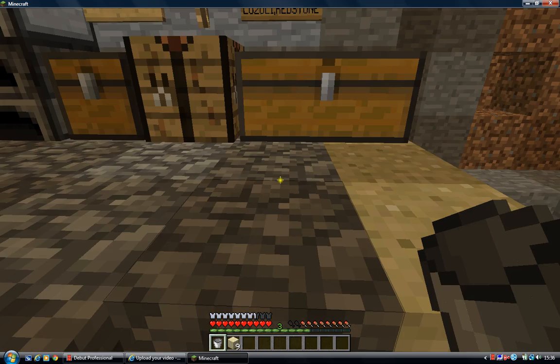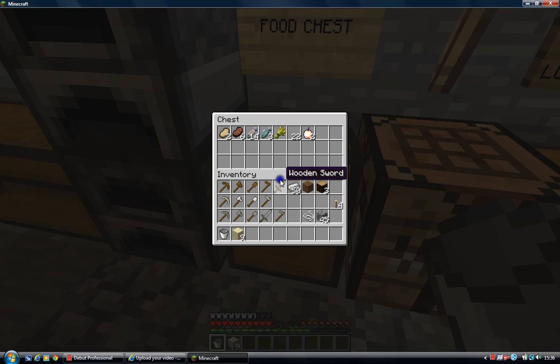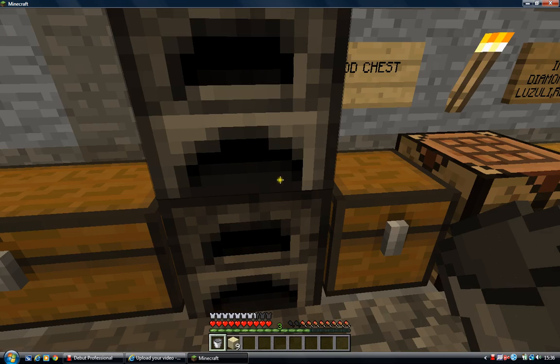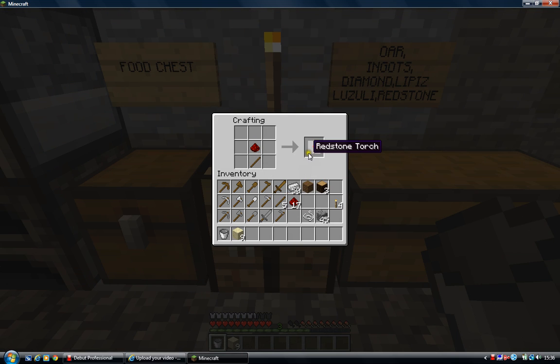Anyway, let's get down to what I'm showing you. So you will need one stick and one redstone. If you know how to make a normal torch, it's exactly the same — you just put it above and you have yourself a redstone torch.